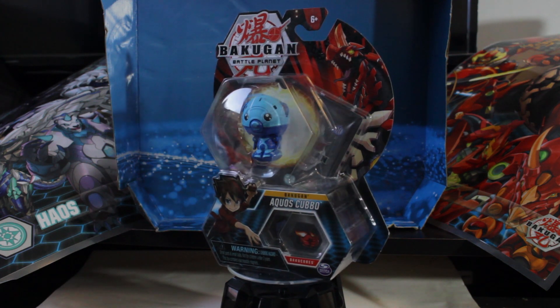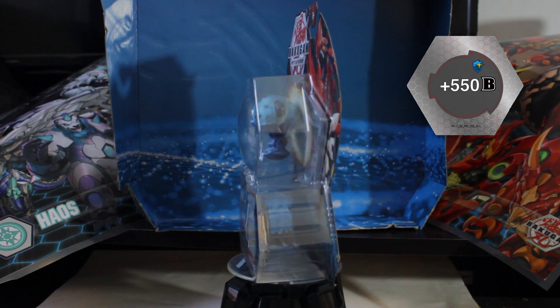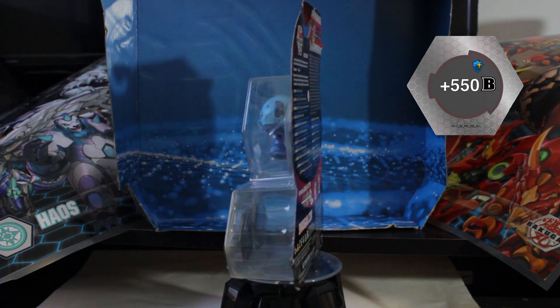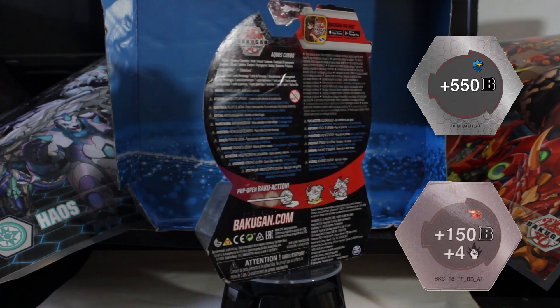Aqua's Cubbo comes in a single pack and is part of wave 6. The product comes with a plus 550 magic shield core, which isn't the best magic shield core, and a plus 150 plus 4 fire fist core, which again is not the best fire fist core.